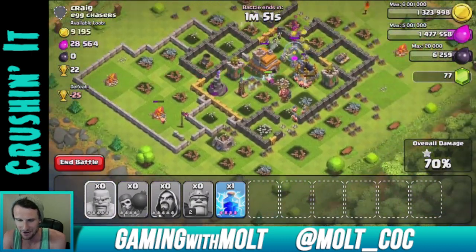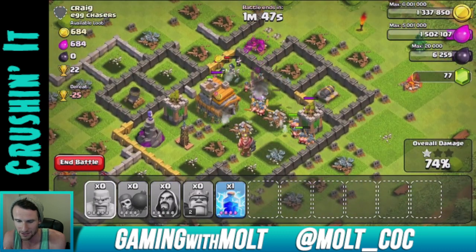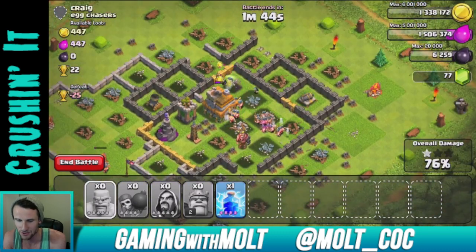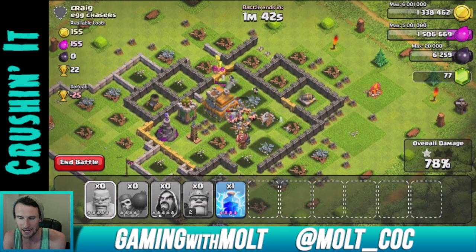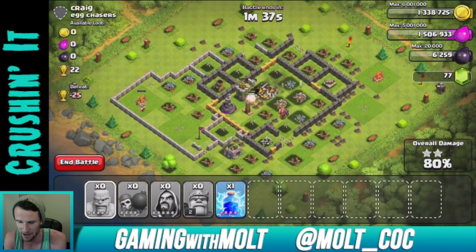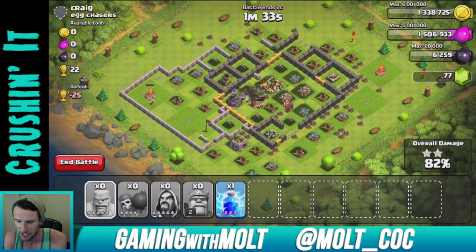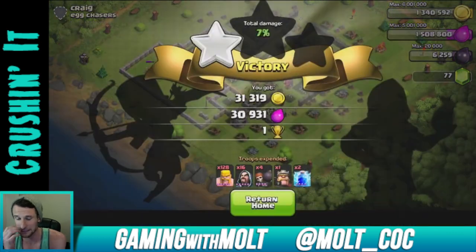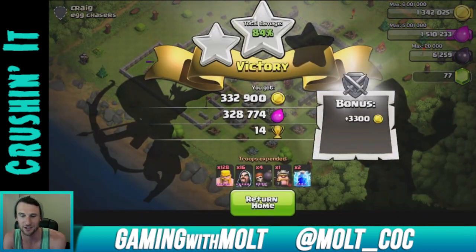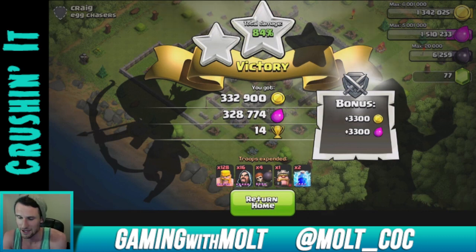That was a lucky find — as you can see, this guy has not been on his account for a very long time. They are working on that elixir storage right there, and as they go to the town hall, we are going to get every last bit of the resources. We might even be able to get 100%, but I'm not really trying for that right now. All of our troops are almost down so I'm just going to go ahead and end the battle. That is awesome loot — 332,000 gold, 328,000 elixir, and a two-star. That is what we are looking for!